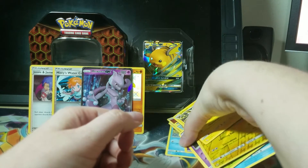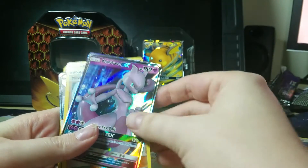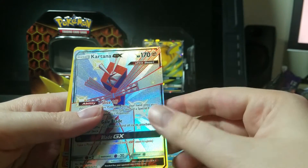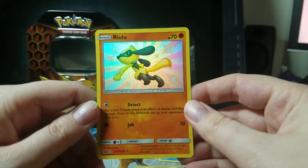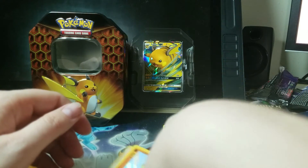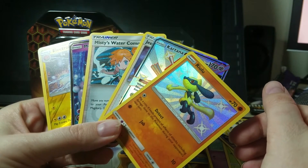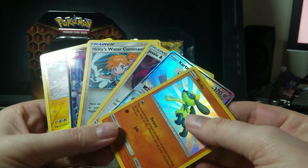That is it for this opening, and holy cow did we make out like bandits! We've got Electrode as a reverse rare, Mewtwo GX ultra rare, Misty's Water Command reverse hollow, Jesse and James hollow, the Kartana GX full art which is an alternate art from Crimson Invasion, and the Shiny Riolu art. Thanks so much for watching. If you enjoyed this video, please like and subscribe. I put out new card opening videos every Wednesday and Nuzlocke videos on Fridays. If you're interested in seeing videos a little earlier, please consider becoming a supporter on my Patreon. Links are down in the description below, including links to all my social media. Thank you so much, and I will see you all next time.